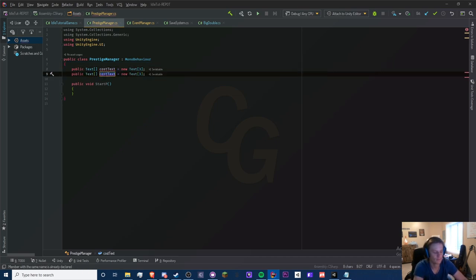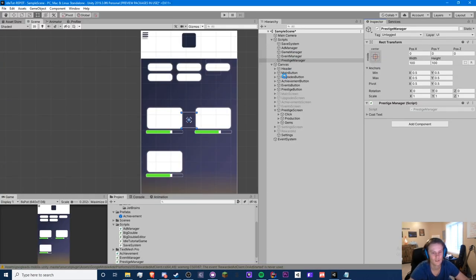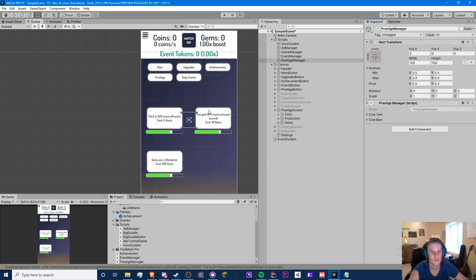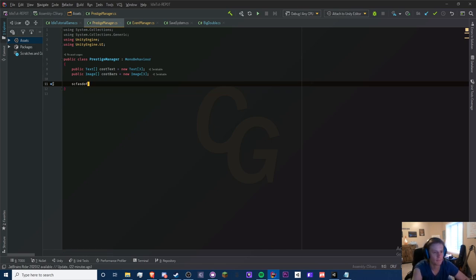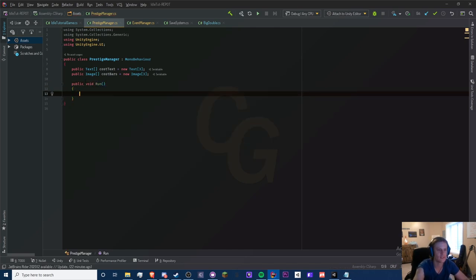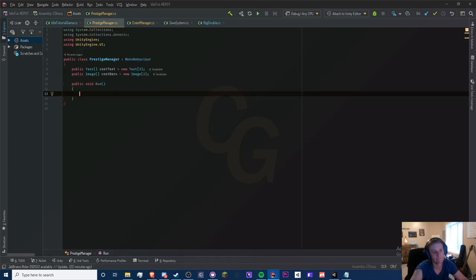I don't think we need to start anything in here. If you've seen this black bar before, to get rid of it just press the Insert key. We're going to have a run method because I want to run this inside our main script — that's just how I like to organize things. I like my main script to have things update at certain times rather than using Update.